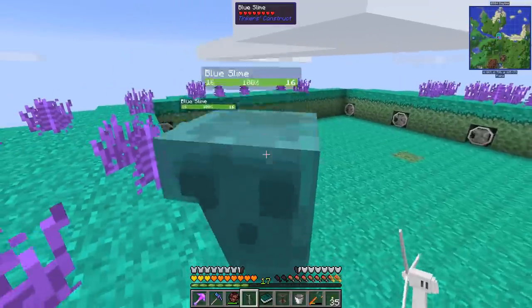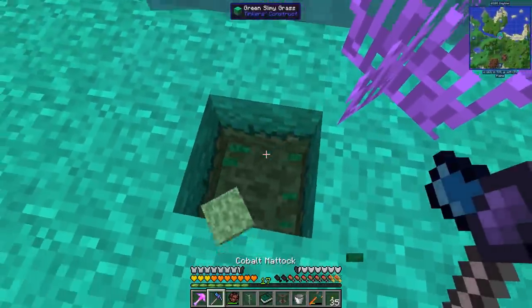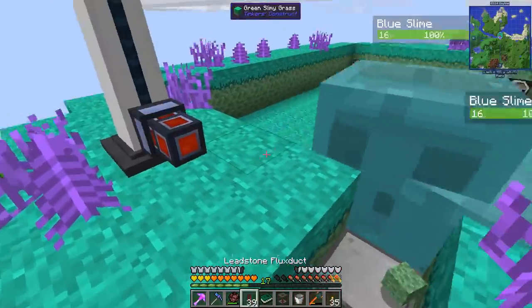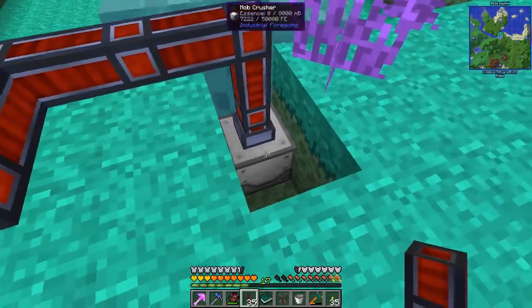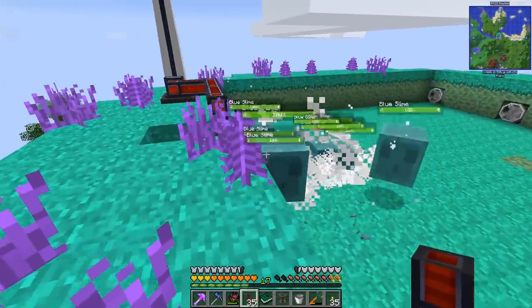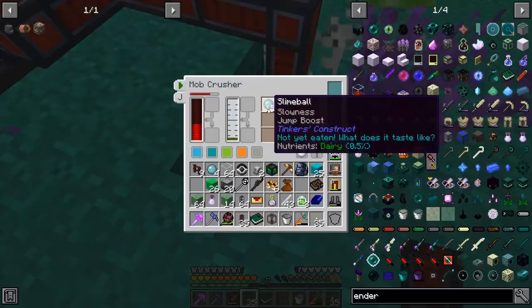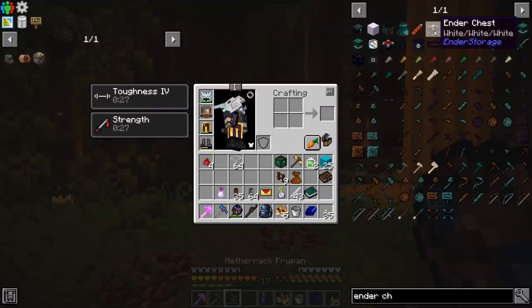Slimes spawned and they're getting pushed toward the crusher — they can't get out, which is great. I brought a windmill over for power and ran it to the crusher. It's killing them. There's also a fortune upgrade — a looting thing — we can give the crusher to get more slime balls. It does pick up the slime balls, good.